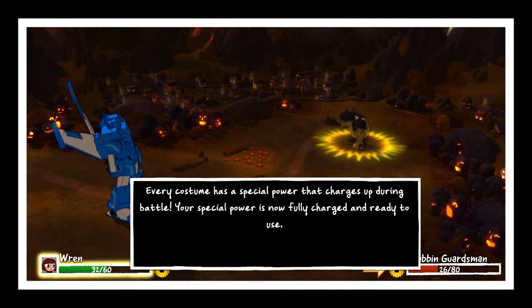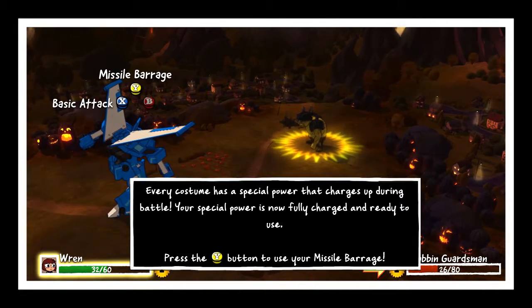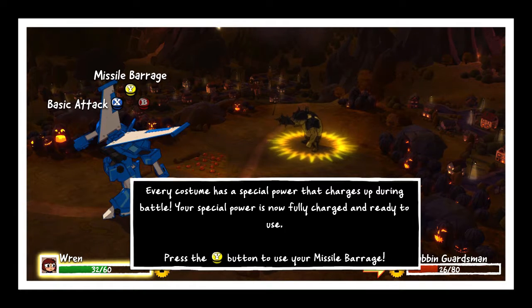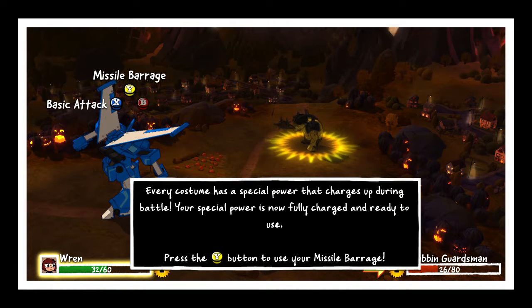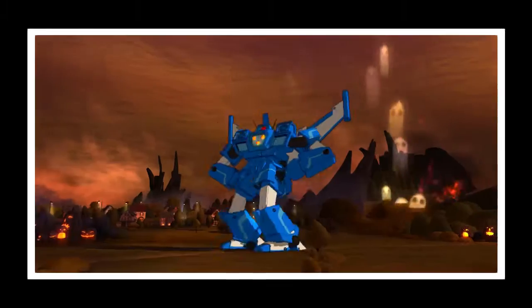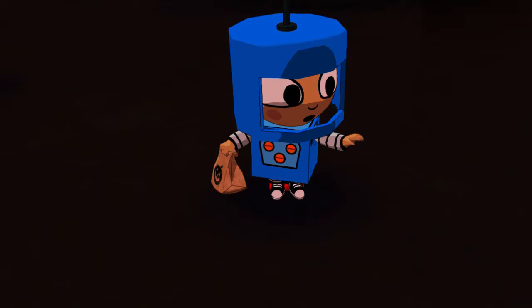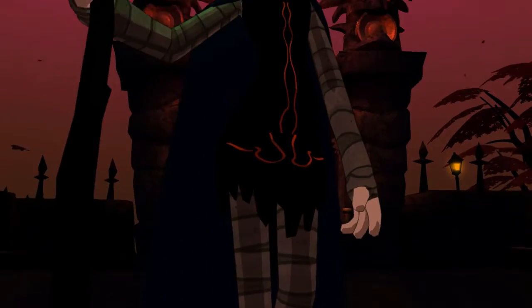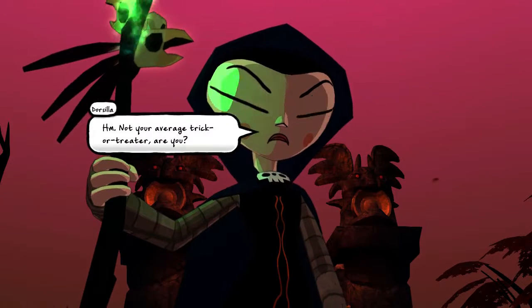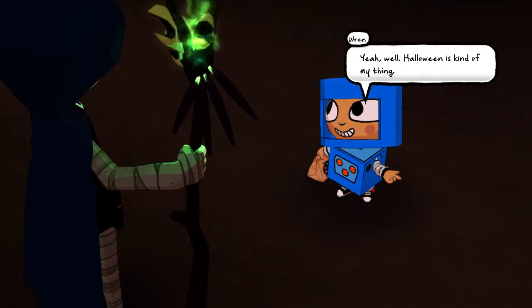There are both offensive and defensive button prompts to hit. On your third turn in every battle, your Y-button special will be charged up. There's no timing required for this — it's an automatic freebie attack which is usually pretty powerful. Different characters have different abilities; some are offensive, some defensive. When you finish the battle, you get experience points and candy, which is a type of currency in this game.